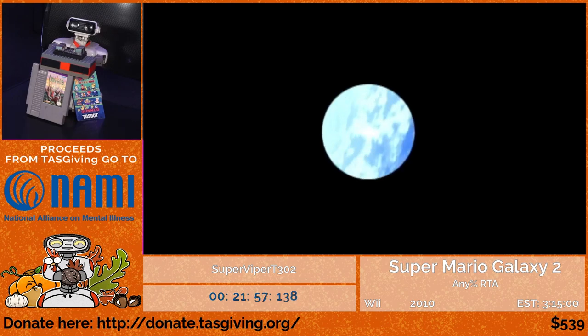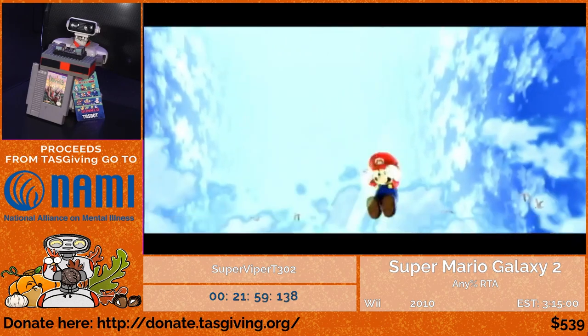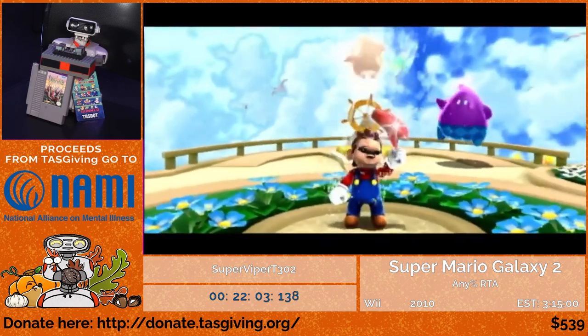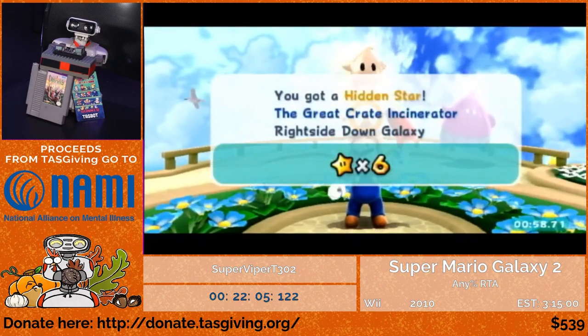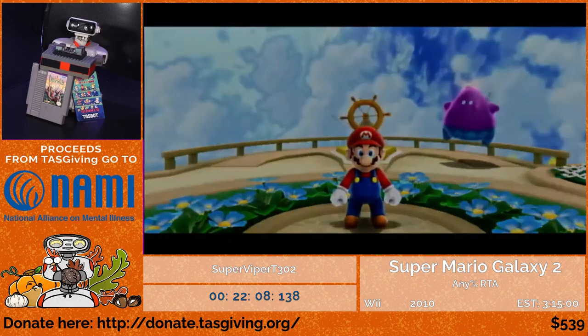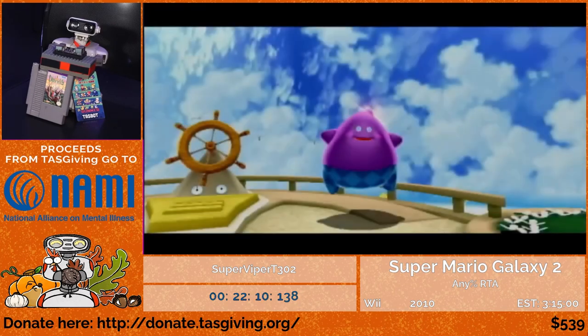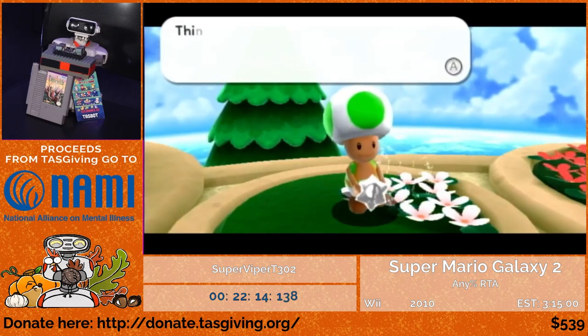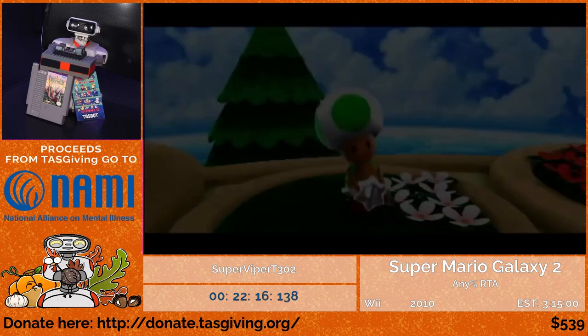Now that I have seven stars, we're going to be introduced to a particularly important character. Lubba is going to introduce a special toad that plays a very big role in this speedrun and is the entire reason this route is possible. Keep this toad in mind for later — I'm not going to spoil anything, but he's going to be important.